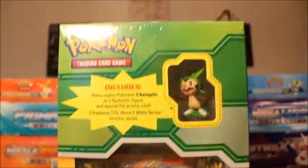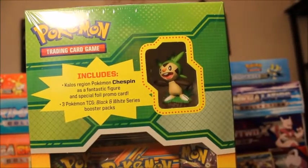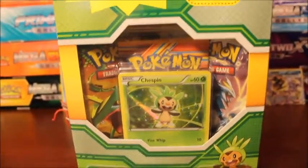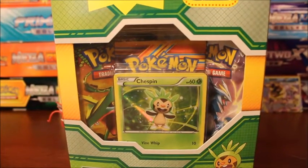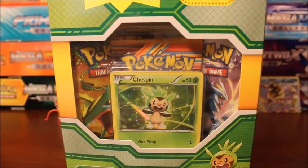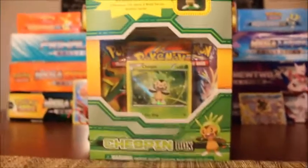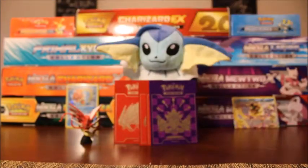This is the Chespin Kalos box. We have the cute little Chespin figure, as well as the Chespin promo, and three black and white series booster packs. I can tell two of them — one's Dragons Exalted, which I've never opened, and a Boundaries Crossed pack. I think I've opened two or three of those. I'm pretty pumped for these because of the black and white booster packs.